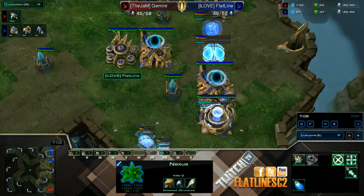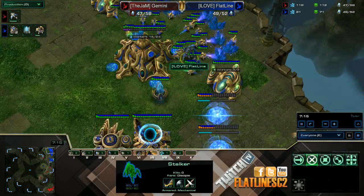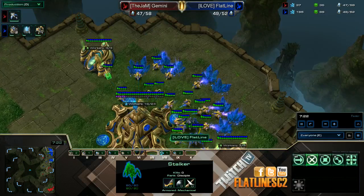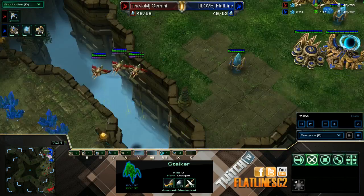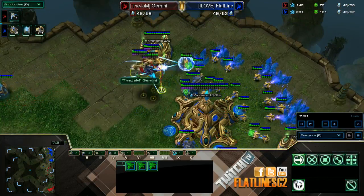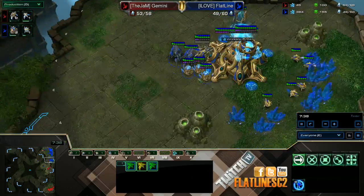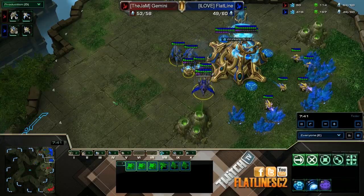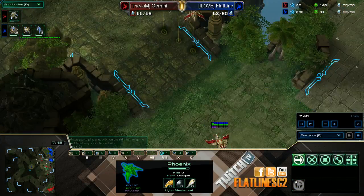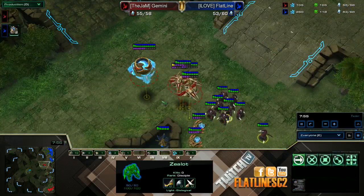I'm going to go up to four gates. Two Stalkers inside the main — this is just a good amount of Stalkers to deal with any kind of Oracle. I know he's going Stargates and I saw the Phoenixes, but you do not know 100% if he's going to stay on Phoenixes. Killing just one probe isn't the biggest deal. I'll be sending another hallucinated Phoenix because he sniped off a probe — I can see he has quite a few units in front of my base.